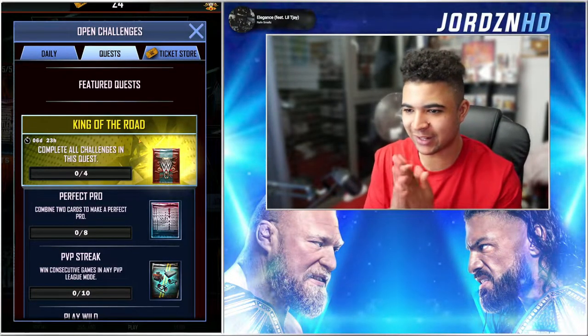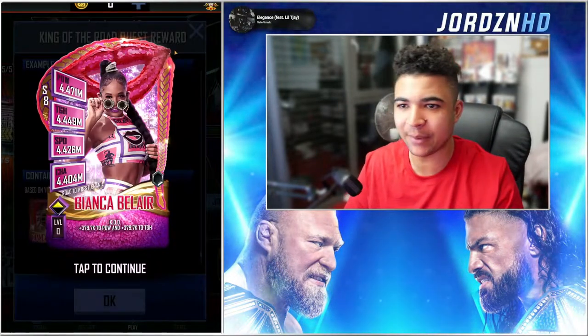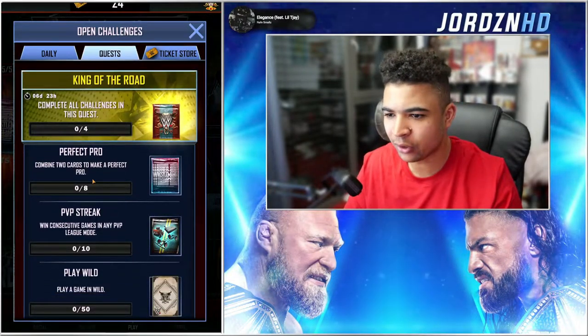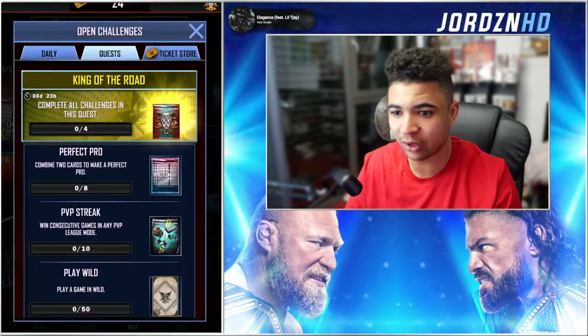Complete all these challenges in the quest. What can you get from this? It's a variant of either Bianca Belair or Shawn Michaels. I'd like to get myself an F1 Shawn Michaels if I can. Combine two cards to make a perfect throw eight times — that's a piece of cake. You can get yourself a Shawn Michaels if you're lucky from that.